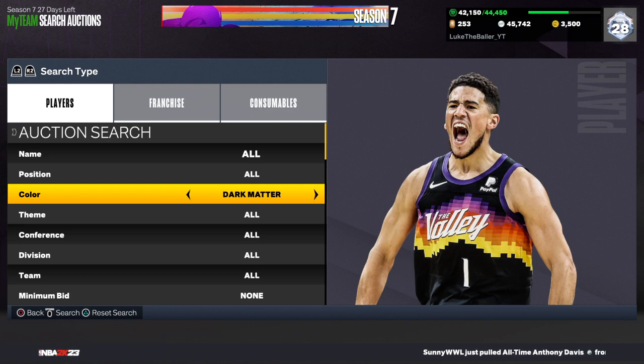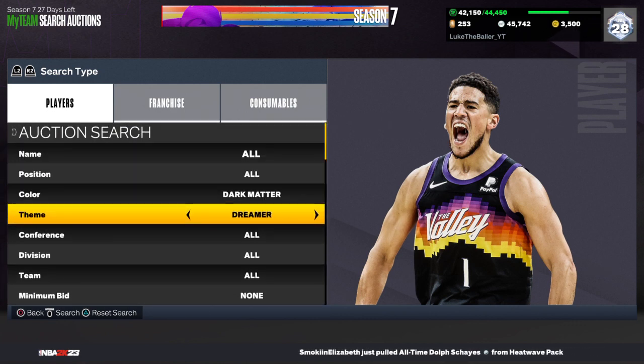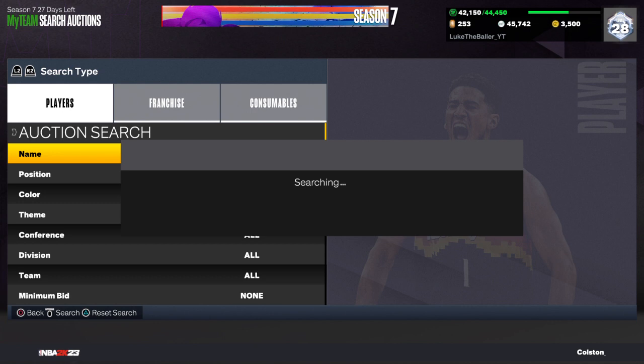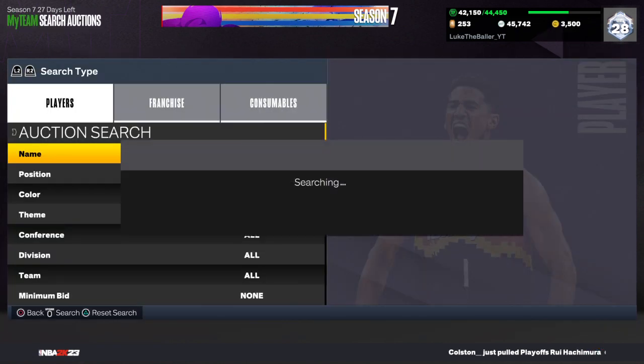The next filter: set your color to dark matter, set your minimum buyout to 500, and set your theme to invincible. This is going to be the filter you want to hop on this weekend. There are 4 new invincibles, meaning we now have 10 total, and all these invincibles go for so much MT. If you see one pop up for a buyout, please pick it up — if you get one snipe you're guaranteed hundreds of thousands of profit.